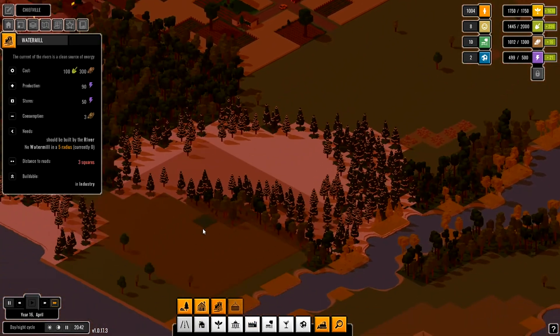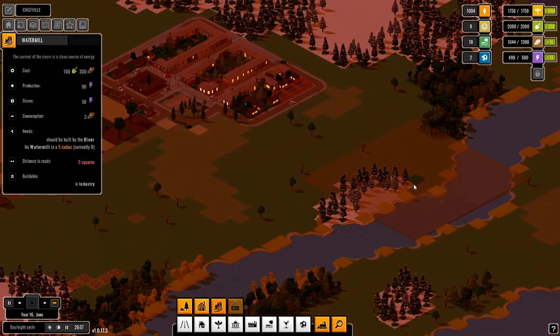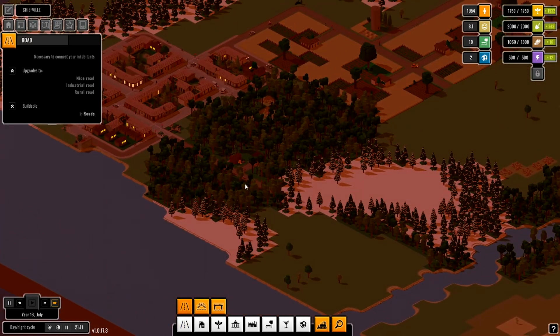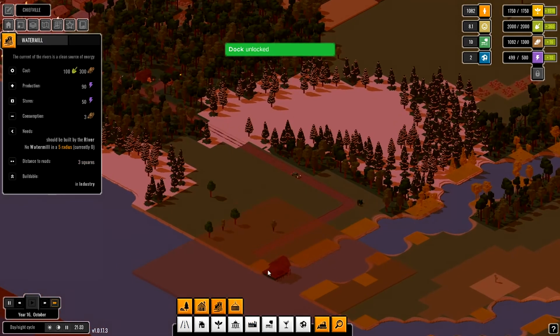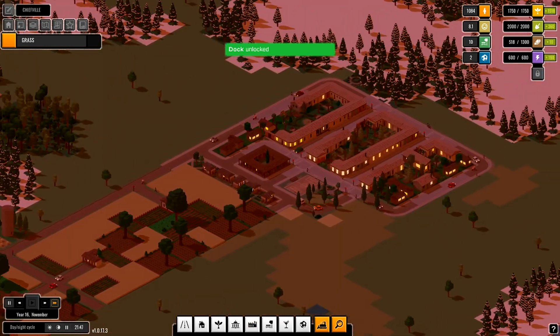What else? Yeah, the water mill. We need water mills because we need electricity. And for that I'm gonna start right here, just gonna extend the road because it needs roads and work. Build two of them, no problem. Maybe another lumber camp — sorry, lumber camp — here we go. Just keep our wood in the plus.